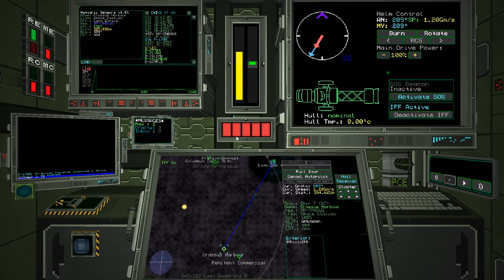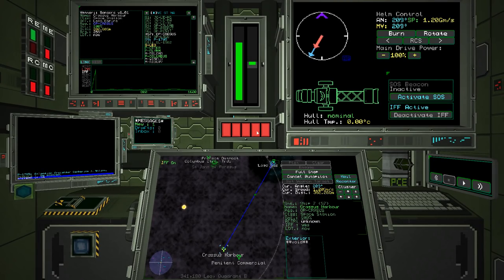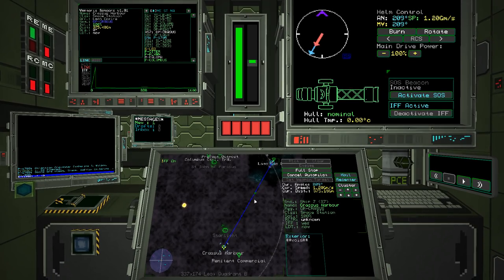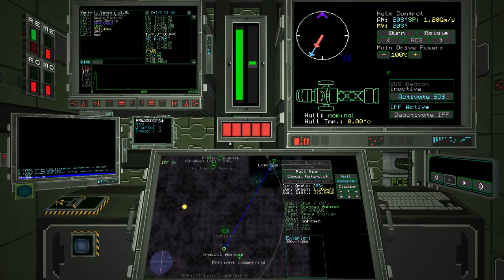We have these red bars giving us a noise meter — this is how noisy we're being. We're very noisy right now because all systems are running and we're cruising through space. Occasionally there will be scary things out there and we may want to run a little more silent.